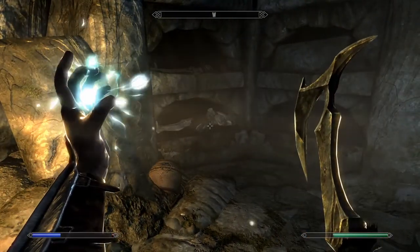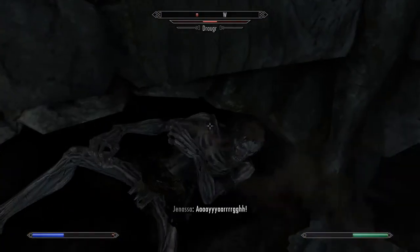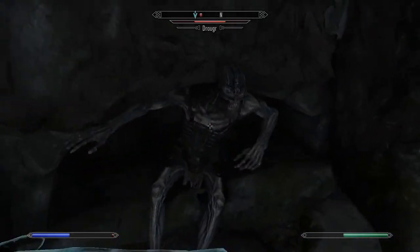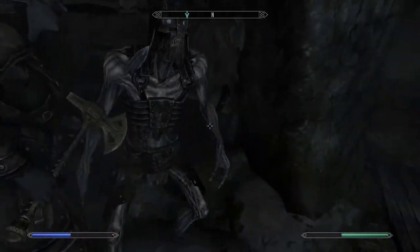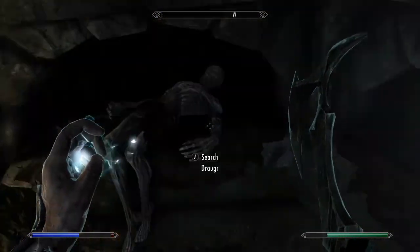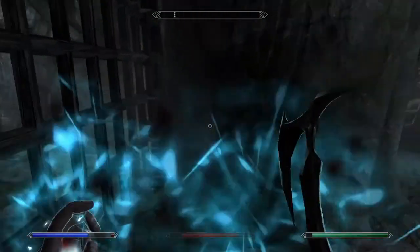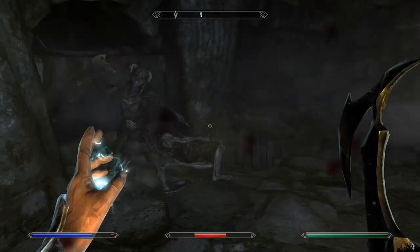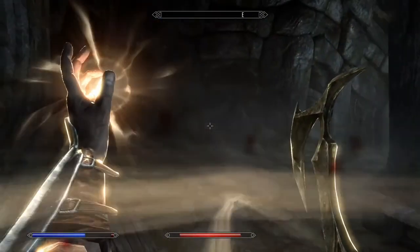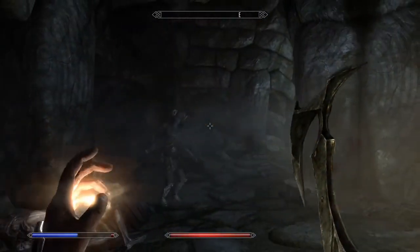This is a basic guy, going to go down quick. This is also a basic guy, going to go down before he even stands up. The hallway keeps going so let's just clear these, get all the gold off of them. Got to pay attention to the traps — going to end up like Lydia when we were in Bleak Falls Barrow.